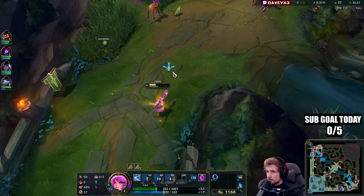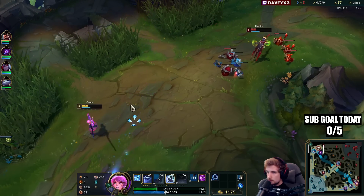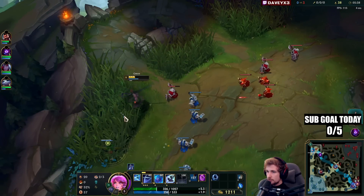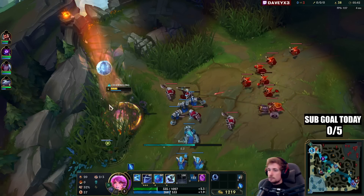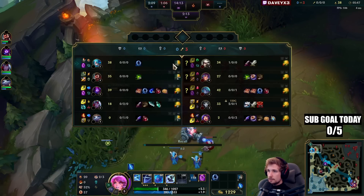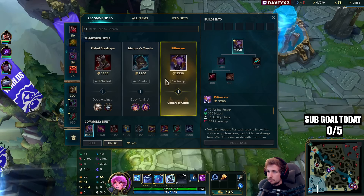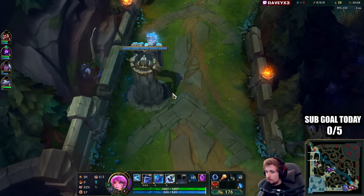I think my Malzahar can probably kill this guy — I'm trying to bait but it's not working out. I couldn't get him to bite unfortunately. I'm personally thinking about going for Steelcaps right away since it definitely helps, but I can also go for this component to maximize damage. I think I'll just go for this instead.